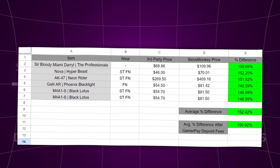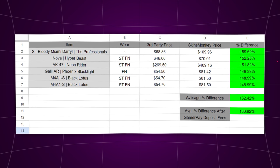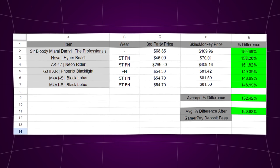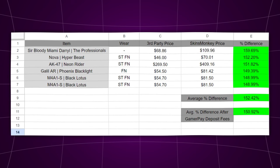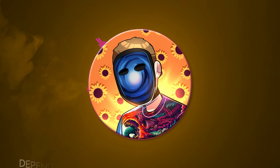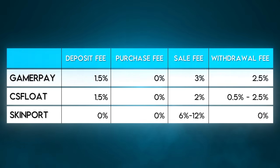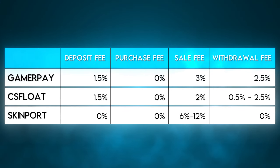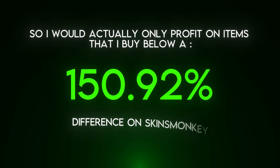Let's say I deposited these six skins with an average deposit percentage of 152.42%. This means any skin I find on SkinsMonkey that has less than a 152.42% difference from what I can sell it for on other marketplaces will make a profit. Keep in mind there will be different fees depending on what website you're buying from. For example, if I bought from GamerPay there's a 1.5% deposit fee, so I'd only profit on items below a 150.92% difference on SkinsMonkey.